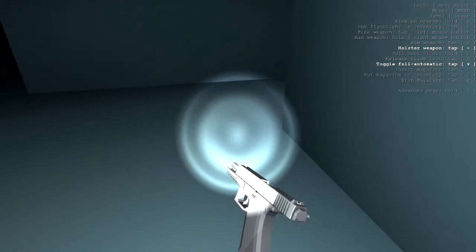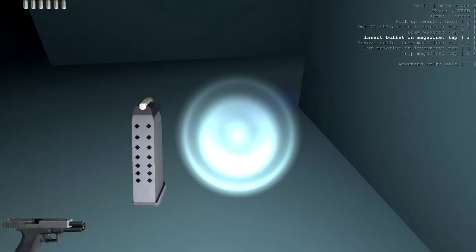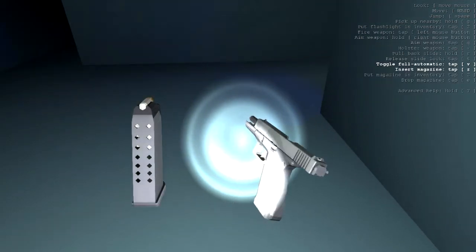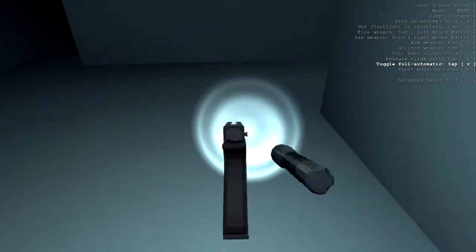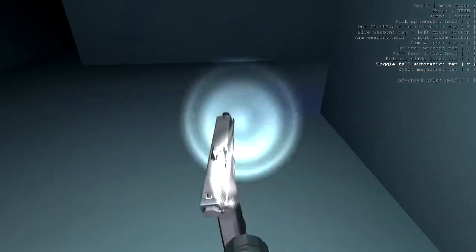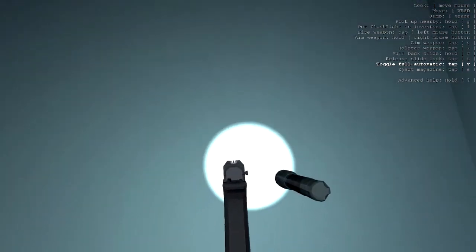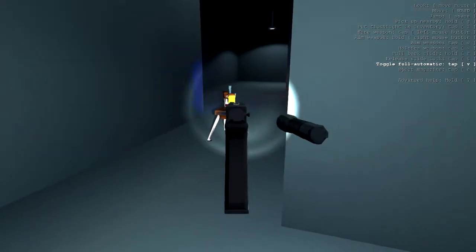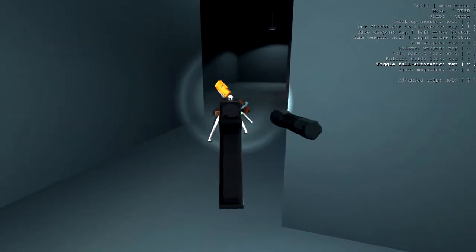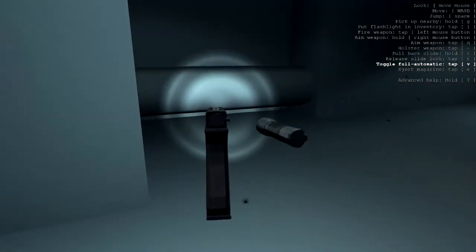So I'm going to eject my magazine, then holster my weapon, and then you have to do that to insert bullets into your clip - which is epic. Isn't that cool? Draw your weapon again, press Z to insert the magazine back in, then T to unlock the slide. Do I want to check whether there's a round in the chamber? Yes! It is amazing - how cool is that? You even get the spent shells on the floor.